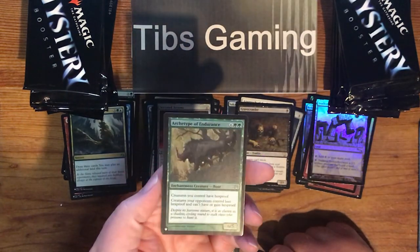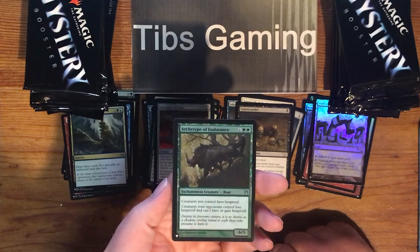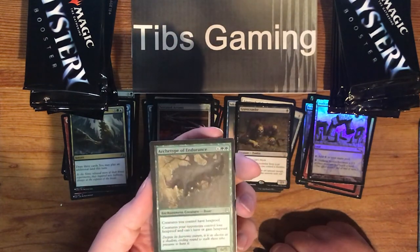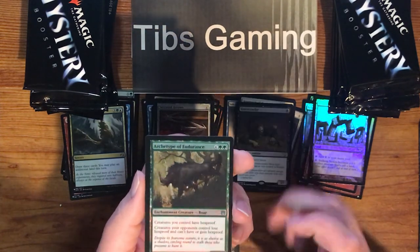A foil Archetype of Endurance — six generic, two green for a 6-5. Creatures you control have hexproof. Creatures your opponents control lose hexproof and can't have or gain hexproof. It's an enchantment creature. I really like the archetypes — they're fun.